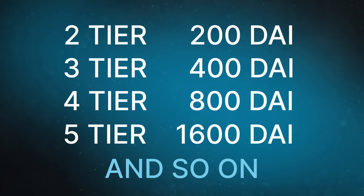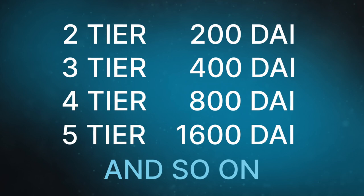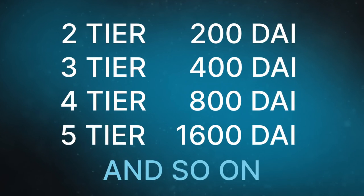How does the price change according to the soft halving algorithm? The idea is simple. The earlier you get the Force Coin, the cheaper the price. Later they become more expensive.